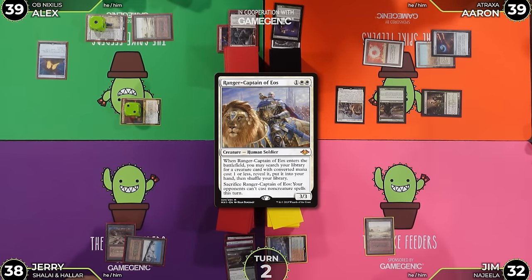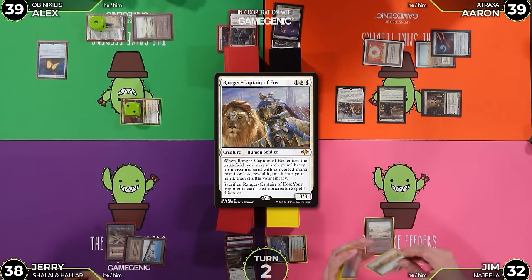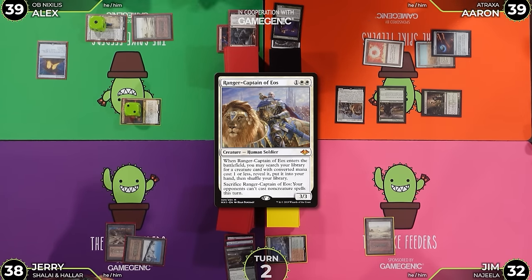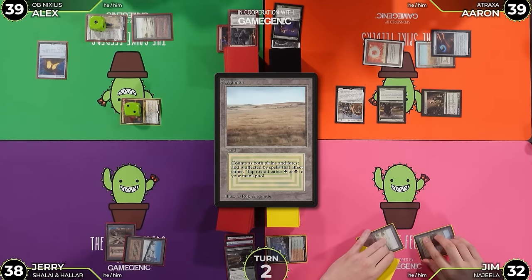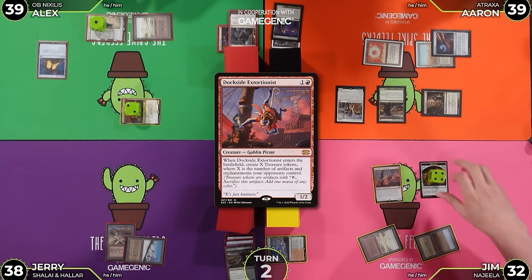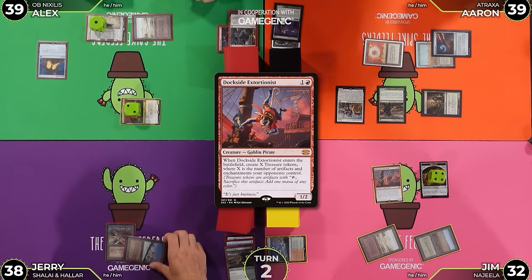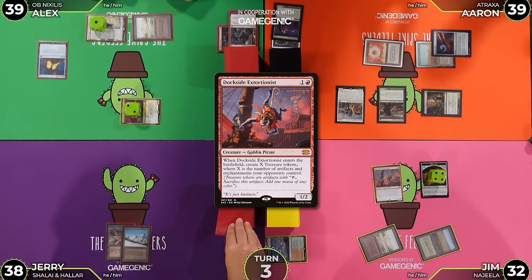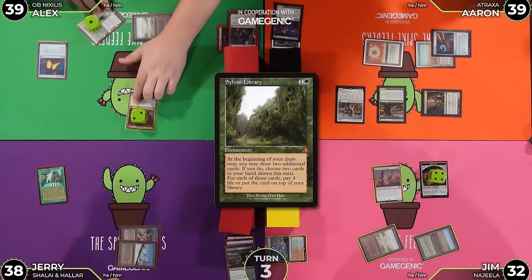One mana burn - take it back, take it back. I'll draw a card. I'm going to play a Savannah. I drew a City of Brass and it looks so bad right now. I'm going to tap two and cast a Dockside Extortionist - make four treasures - and just pass the turn. Untap, upkeep, draw a land. Tap two, play a Sylvan Library, pass the turn.